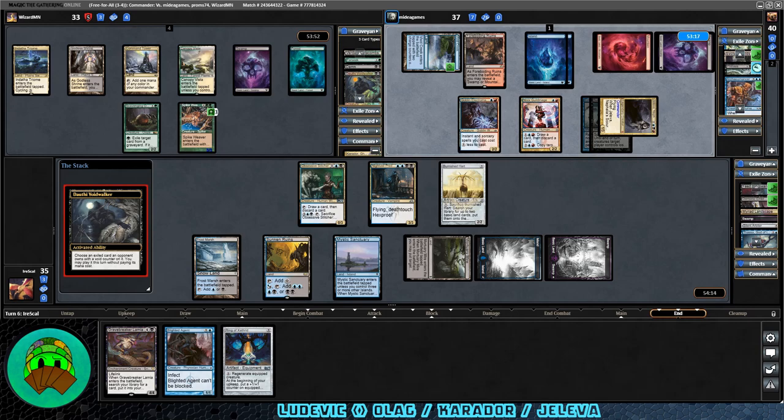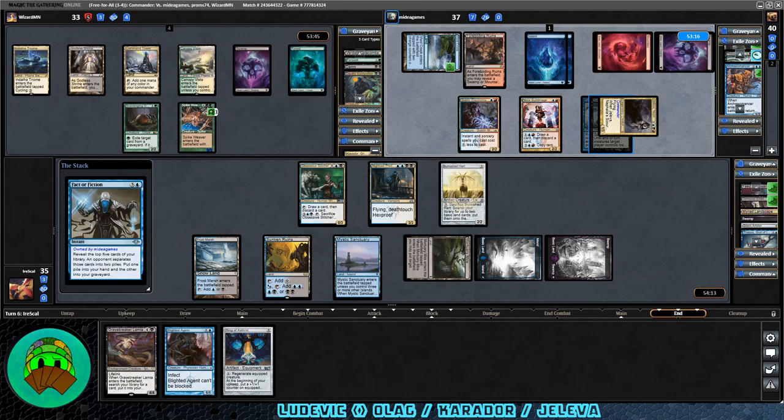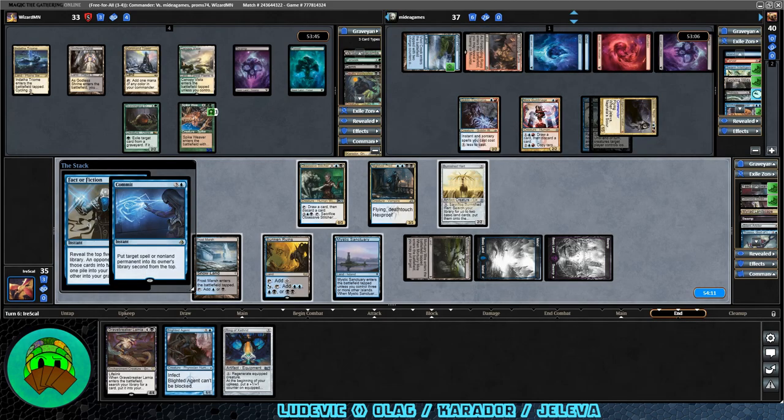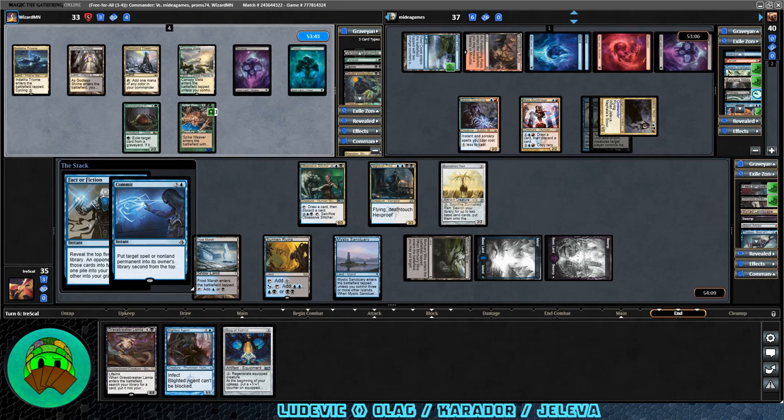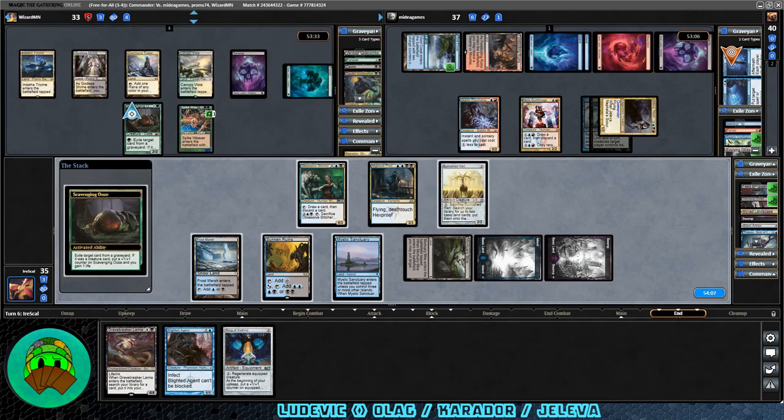Dothi Voidwalker gets cracked at the end of our turn — they had Feed the Swarm, Demonic Embrace, and Factor Fiction. They also had Commit to Memory — put a target spell or permanent on its controller's library second from the top, so they get back their own spell. Commit to Memory is pretty good. I also really like Refuse to Cooperate, but it's harder to use. Scavenging Ooze does some exiling.